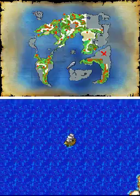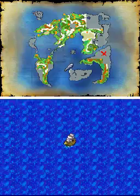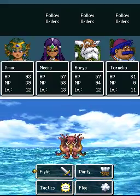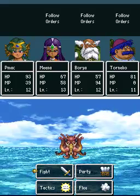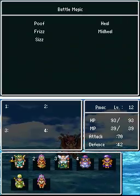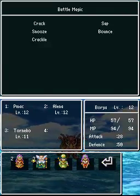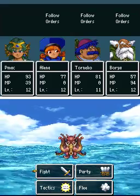The first thing we're going to do is get the Zenithian Shield, which is in the Kingdom of Kanoa, but first we have to go to Mina and Mea's hometown. So I'm going to change my party real quick. I like to have Elena, Kaloon, and Bray. I'll just heal off screen.